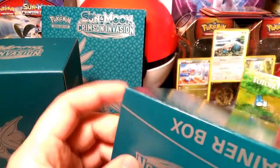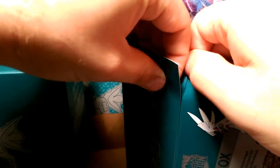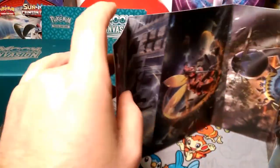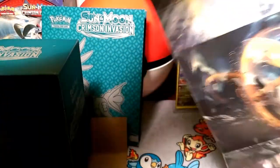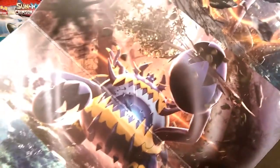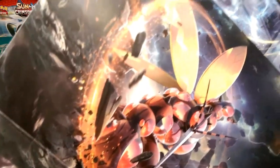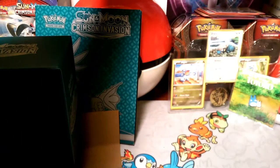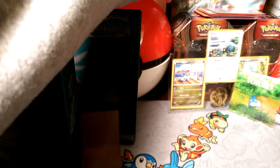I don't like to open these up too much but I will so you guys can see what's inside. Inside of course are the pack arts — I think it's four pack arts, the only one that was different was the Sun and Moon base set. We have the Kartana GX pack art, the Guzzlord GX pack art, the Buzzwole GX pack art, and the Silvally GX pack art.